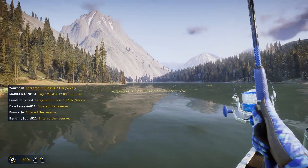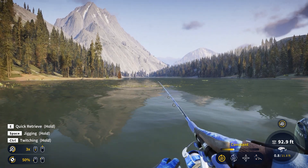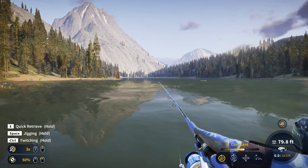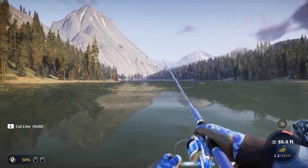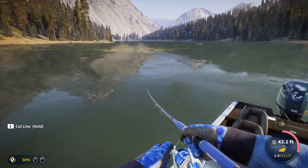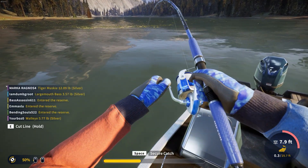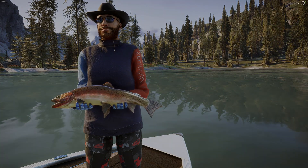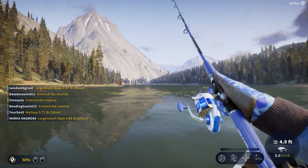There seems to be a pretty decent brook trout that jumped right over there, so we're going to cast over there a couple of times. It could have just been a cutthroat — hard to tell from far away. Oh, it might have just been a cutthroat but it is a pretty decent one. We got him pulled up — decent silver. Ready for one of them to turn into a diamond.